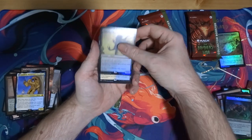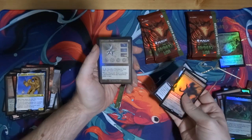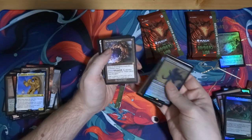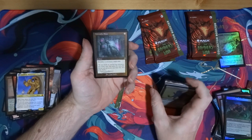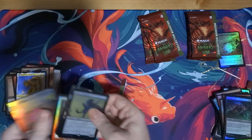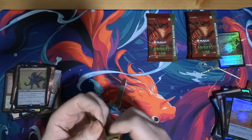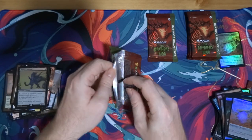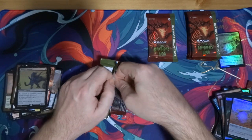Yeah, Crab — land, machine — that's decent. Chromatic Star — there we go with the foil. Burnished Hart — okay. Door to Nothingness — I already have one. Prowl and oh — nice! Foil retro Ashnod's Altar — that's pretty cool. Sure, I can find a home for that.